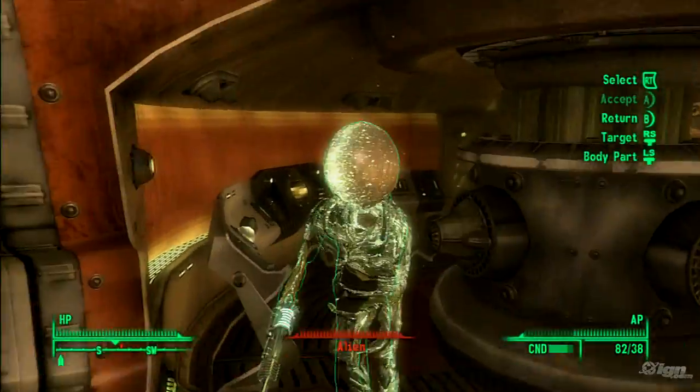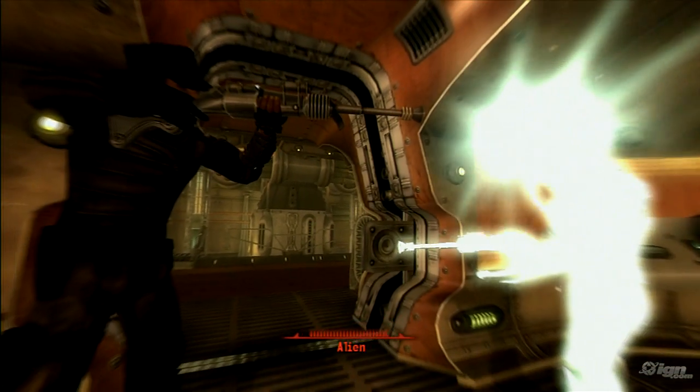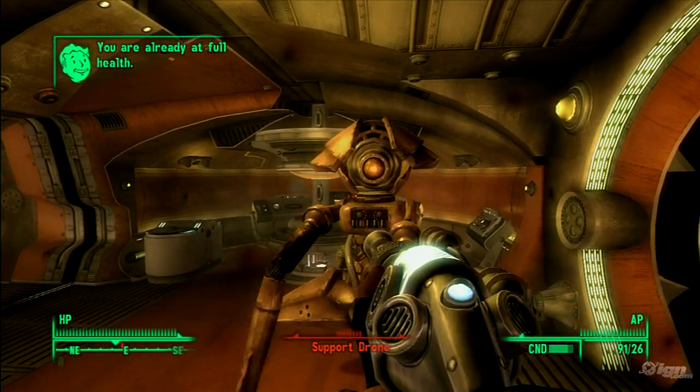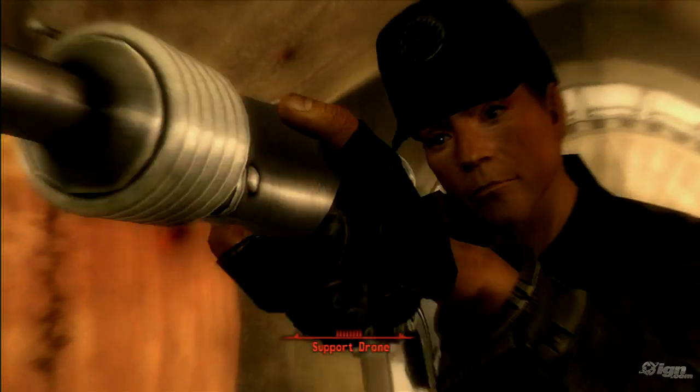The alien disintegrator and the destabilizer on the other hand are a whole other story. The disintegrator has many of the same characteristics as the alien blaster found at the alien crash site in the Capital Wasteland.